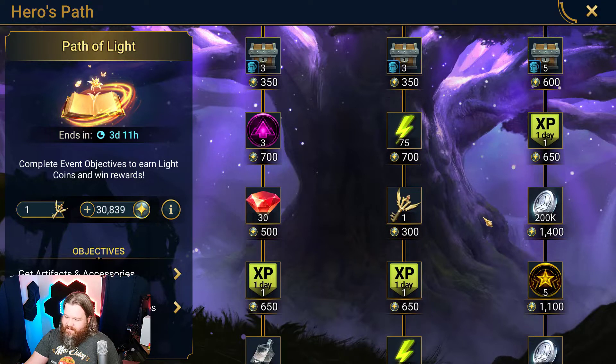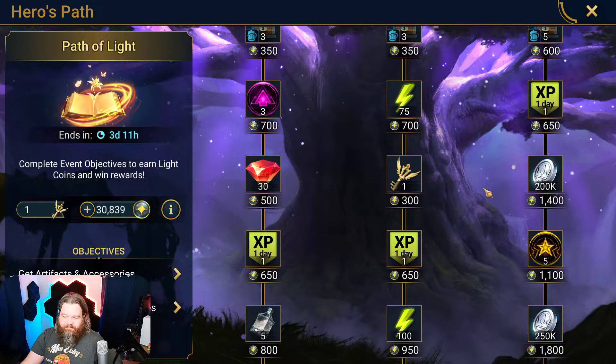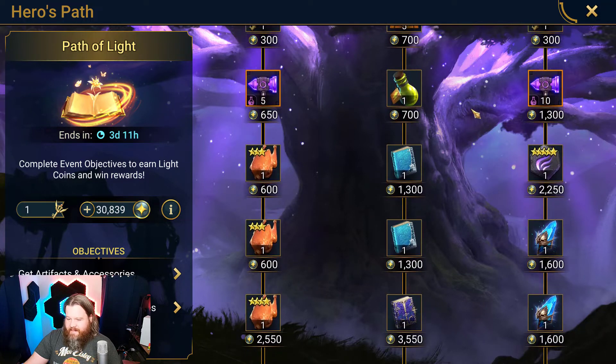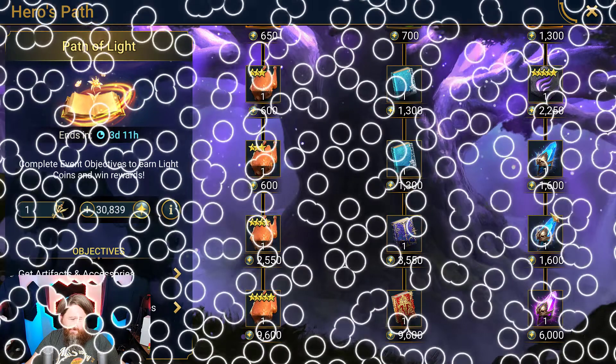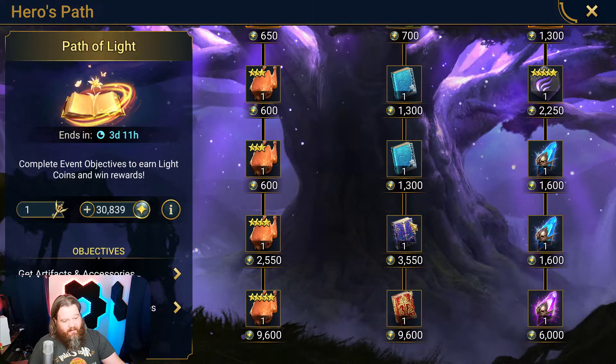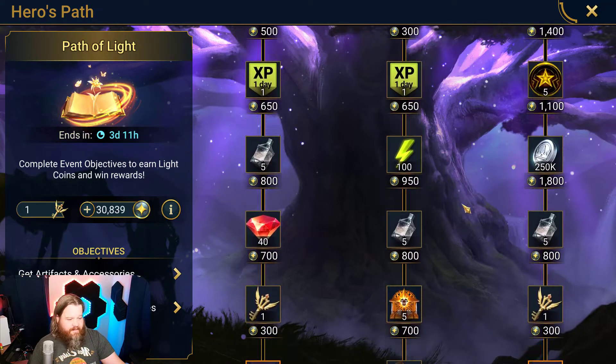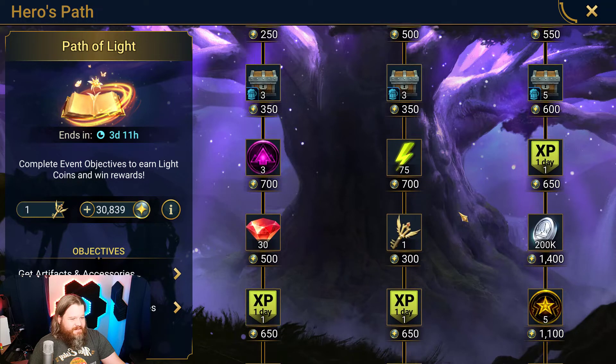When I'm looking at this stuff, I was trying to think of what would be a good beginner one, a good whale one, an intermediate one. It's a tough one. For the beginner, it really bounces between these two because of their end stuff. You get all these lovely books, which are the hardest things to come by. And then this one, you get a couple of shards. I would say the dead center path here is probably the best just because of the books — when you start the game, getting books is so flipping hard.